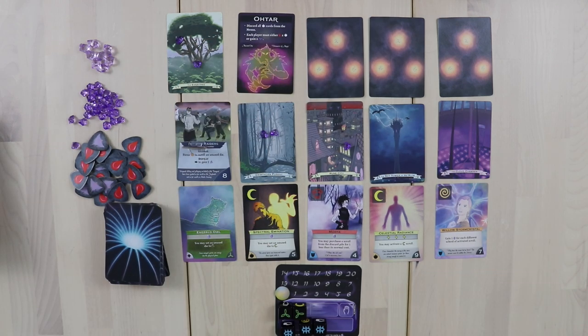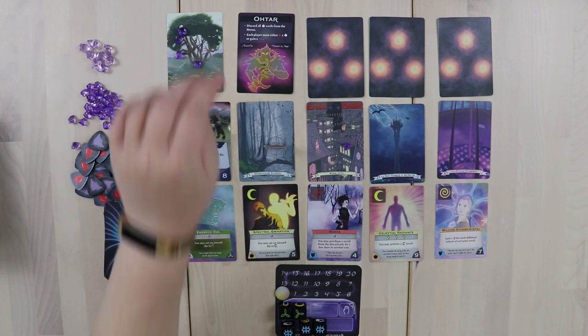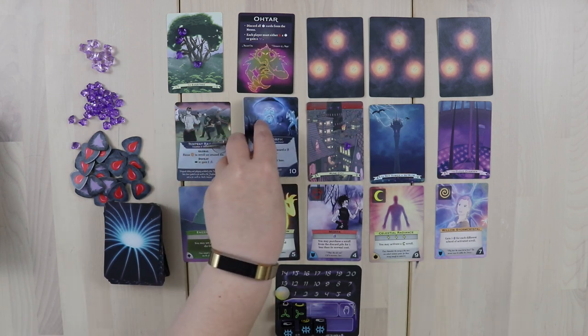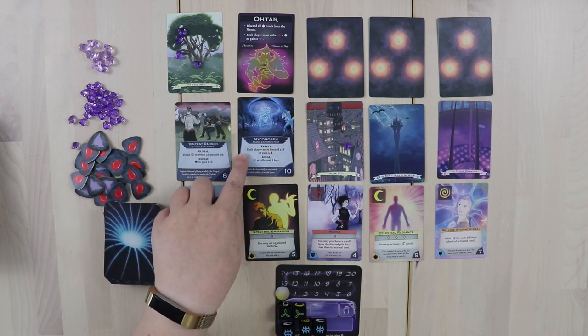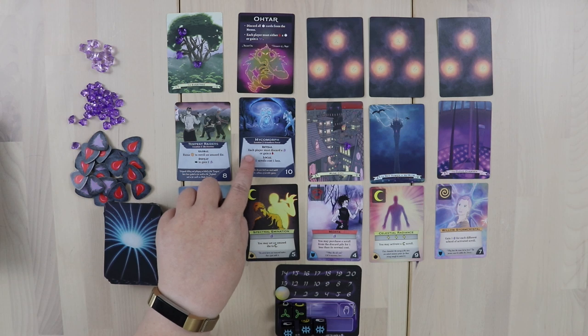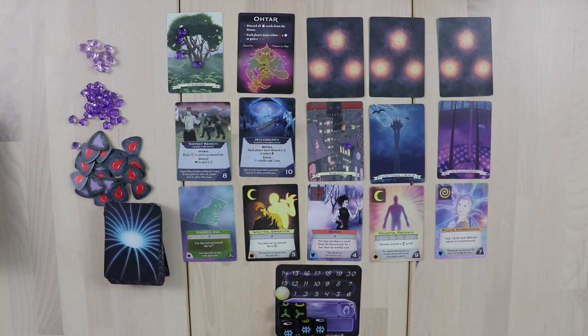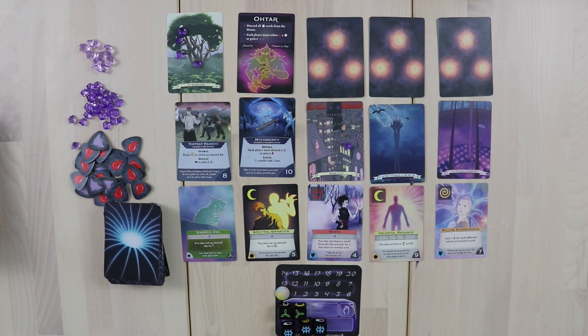For example, Otar will force you to discard all cards of a certain type from the Nexus and make each player take some punishment. Meanwhile, as you discover new locations, you get to put mana onto the Evertree, but you also uncover new potential bonuses and consequences. A location card might force players to either discard a mana or take a wound, while also decreasing the cost of scrolls of a specific type. So locations often have both good and bad consequences when revealed. The game is part race, part engine builder — as you build your tableau you get more powers and trigger exciting combos, but you must also move quickly because you're on a strict timer to keep the Evertree alive.